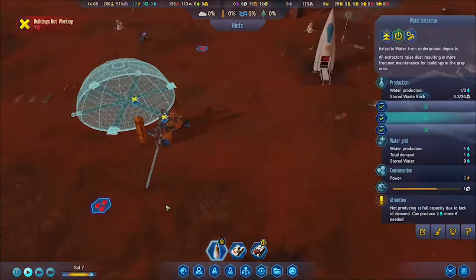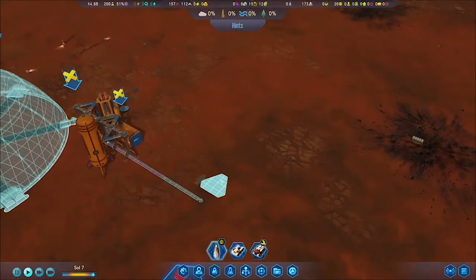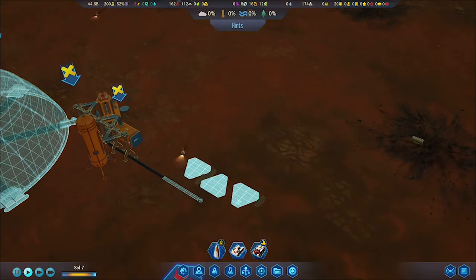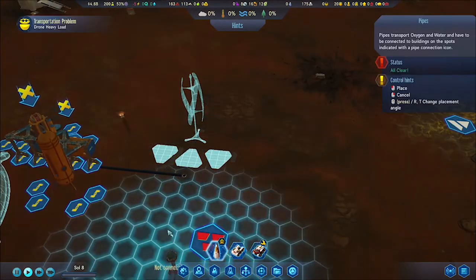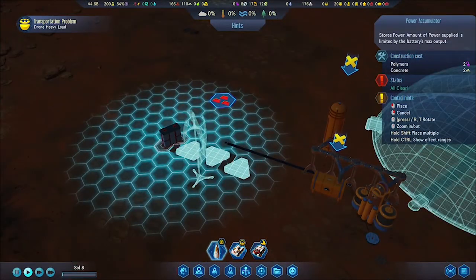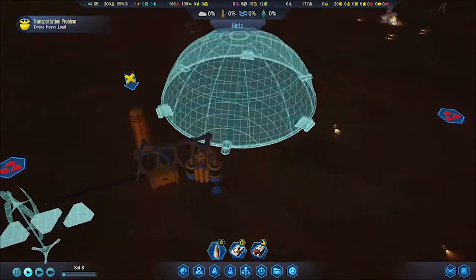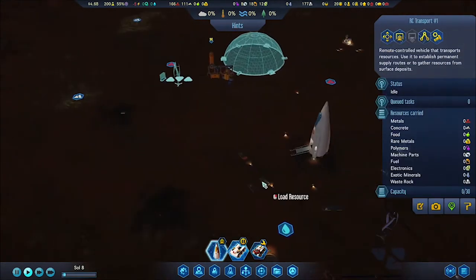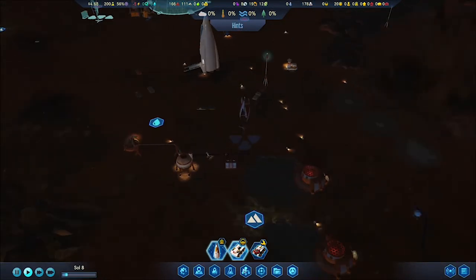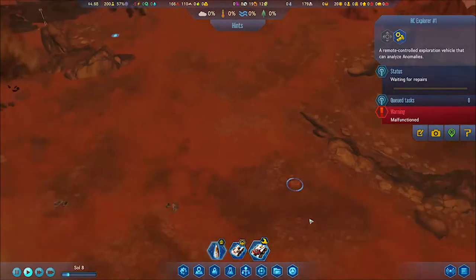I didn't really think about the layout — I had three wind turbines. This was before I started discovering efficiency. By this playthrough I had played four one-hour sessions of the game, each reaching the dome level or having colonists within about four or five sols, which is about an hour of normal speed gameplay. So each episode would be roughly five sols.